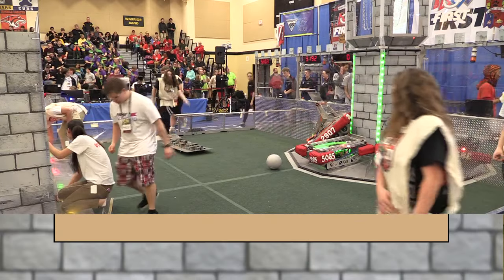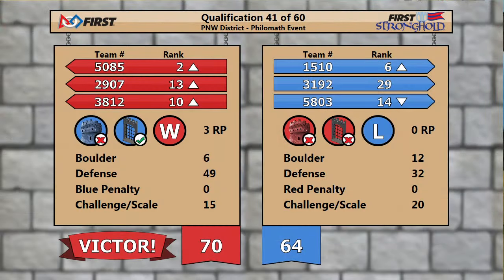Looks like the Apex scale was good, but it was not quite enough. The Red Alliance takes the victory, 70 to 64. Laker Bots find their way up to the second rank, thanks to the three ranking points. No ranking points for Blue.